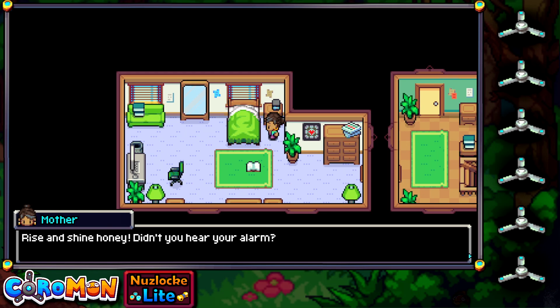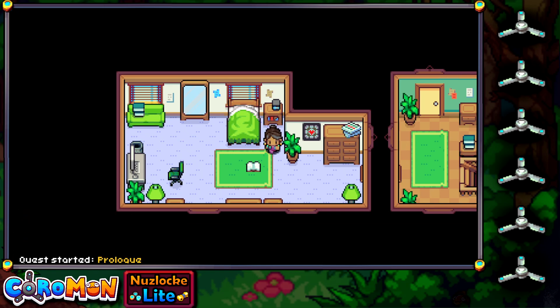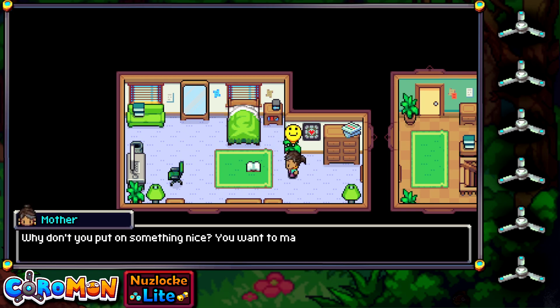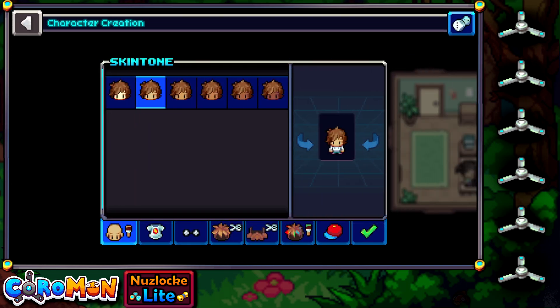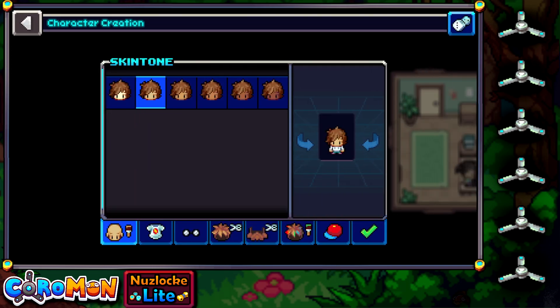The game begins with a wake-up scene. 'Rise and shine honey, didn't you hear your alarm?' 'Well I did, but I moved it 5 minutes ahead to get this last 5 minutes of sleep.' 'Don't close your eyes again — today is your first day of work at Lux Solis.' The dialogue leads us directly into character creation, and I love that there are quite a few options here, including a randomisation option — some fun stuff can always come out of that.